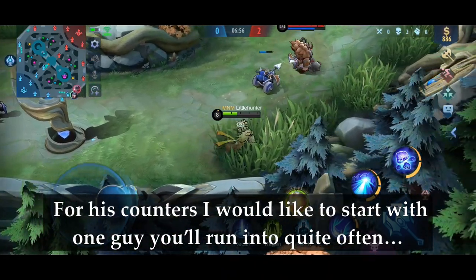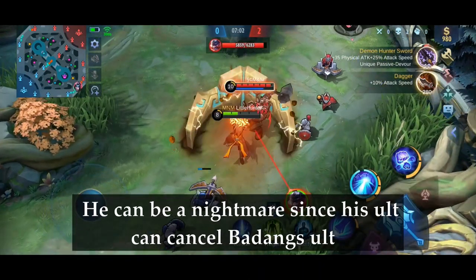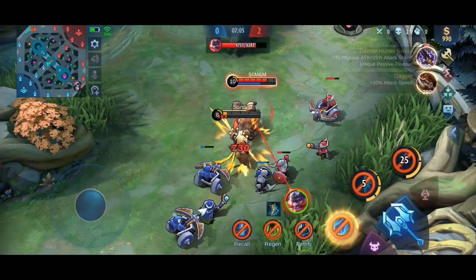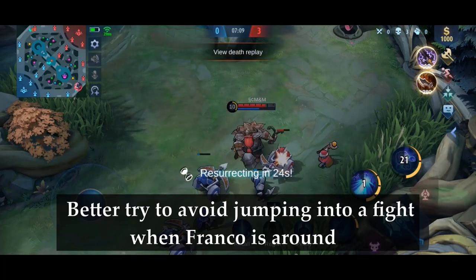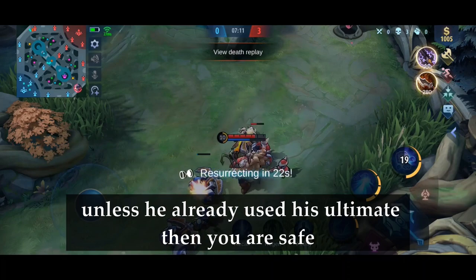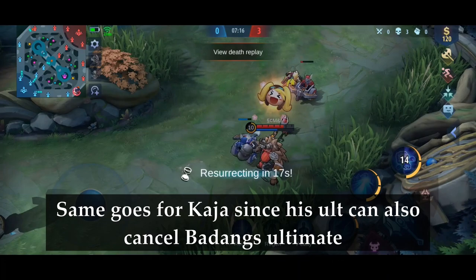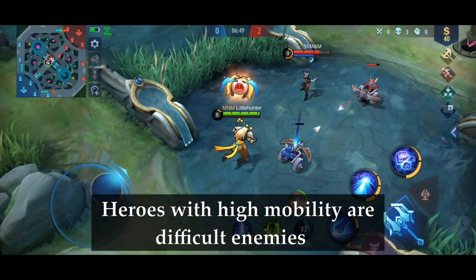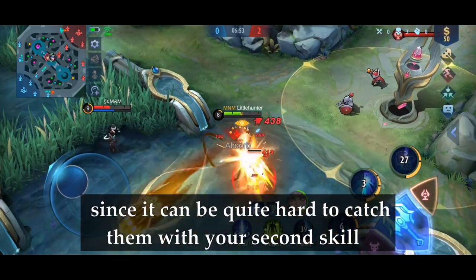For his counters, Franco can be a nightmare for Badang since his ultimate can cancel Badang's ultimate — try to avoid jumping into a fight when Franco is around, unless you have already used his ultimate. Same goes for Kaja, since his ultimate can also cancel Badang's ultimate. Heroes with high mobility are also difficult enemies, since it can be quite hard to catch them with your second skill.